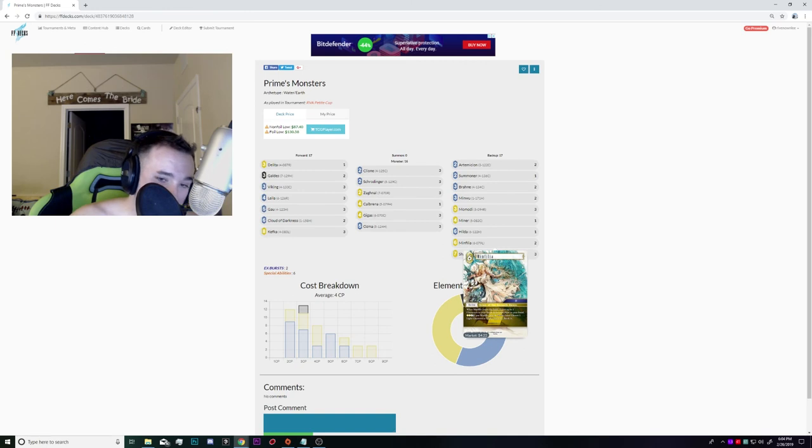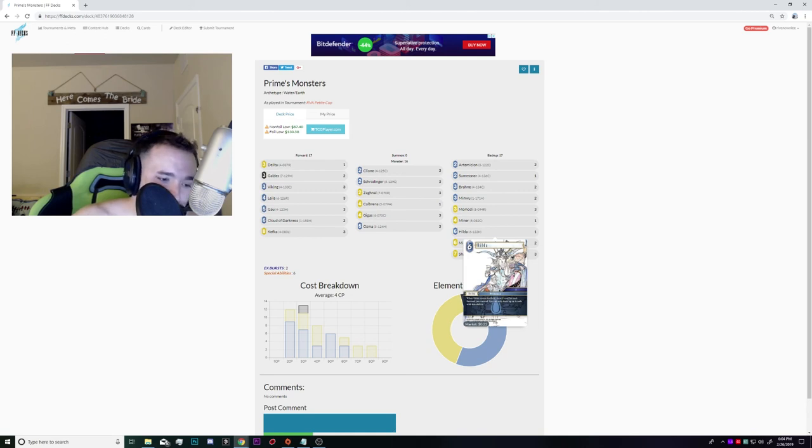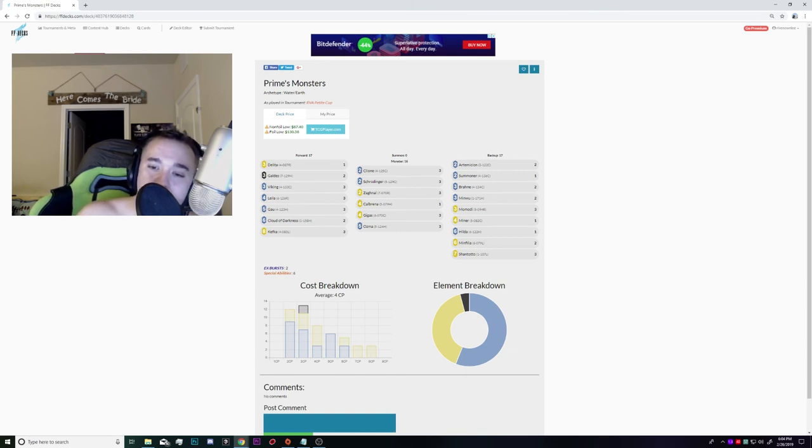Minfilia is insanely good with Zagnol. Cloud of Darkness also triggers Zagnol, as does Hilda. The one-of Hilda was excellent — I wouldn't blame you for cutting it, it is a risky Johnny card — but it was really good. I could see playing 16 backups and cutting Hilda for something like an Adamantoise, which would also be fine. Three Minfilias, three Shantotos — they also turn on Zagnalls. The key interaction: you can play Cloud of Darkness or Shantoto and stack the triggers so Shantoto resolves first and Zagnol becomes a forward, or do the opposite with Hilda and let Zagnol resolve first to draw the extra card.